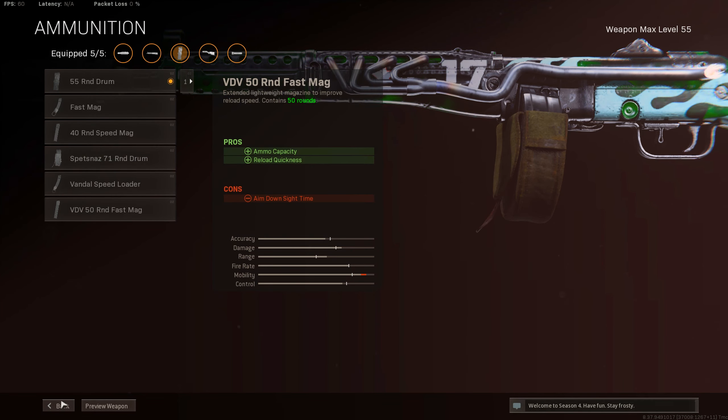Also the Spitnaz grip for ADS firing movement speed, and the 55-round drum mag. I don't like the 71-round mag — I feel like it slows down your ADS a little too much. That's pretty much it for the class setup. If you guys want to see a gun featured in the future, let me know in the comments. I dropped a 29-kill game with the AK-47 — it's my favorite gun. Let's get into the gameplay.